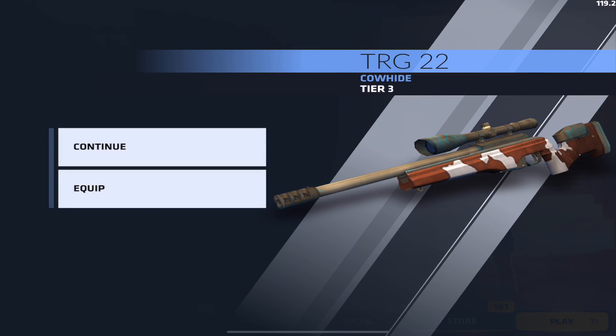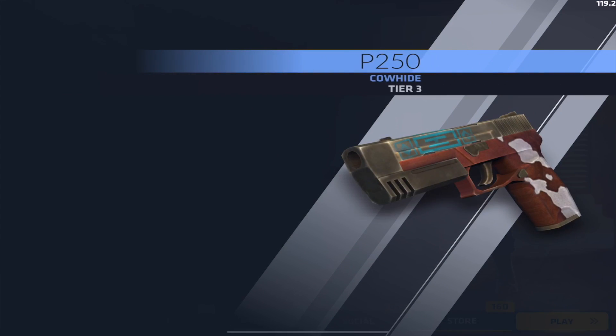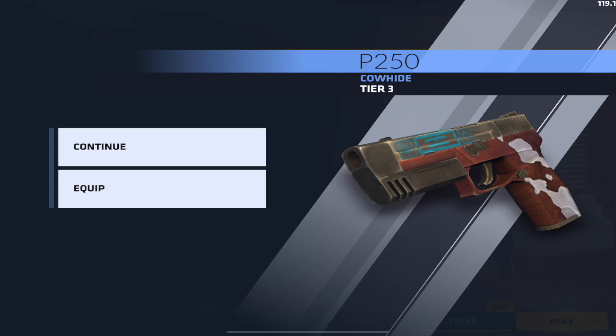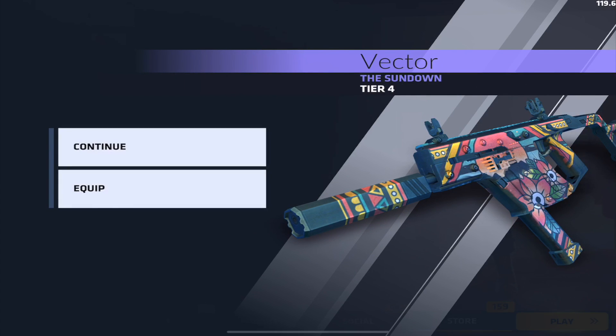We're off to a good start with one skin already. Next we got the TRG Cowhide — I'm a fan of the TRG but this cowhide skin is a little plain, not much detail. There are tier 3s in there too. On the fourth case, we get the P250 Cowhide — not a big fan of that pattern either. But I'm still happy we got the Sundown MP7. If we can get a sniper now... wait, I didn't know Sundown was on the Vector too.